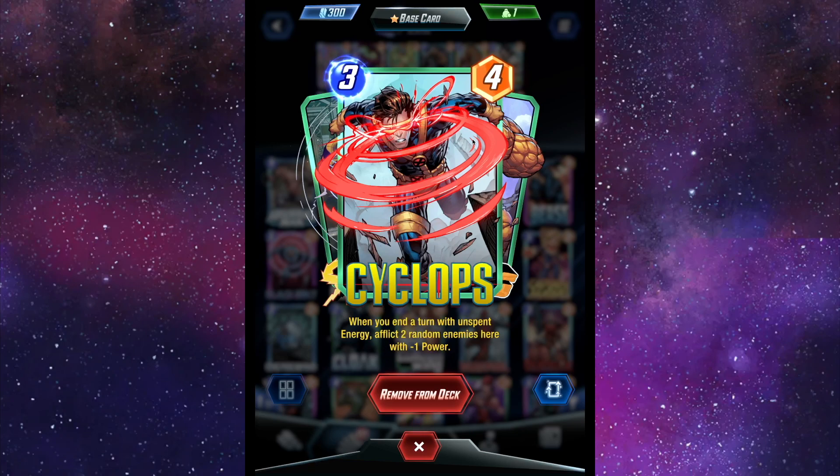Then we have Cyclops. When you end the turn with unspent energy, affect two random enemies here with minus one power. You'll see a theme going here. A full counter to this deck is Luke Cage, I believe. But shh, don't tell anyone I told you guys that.